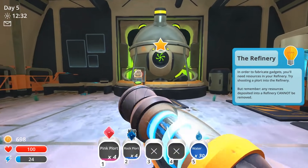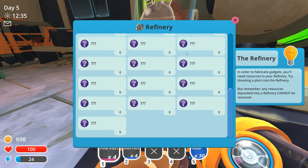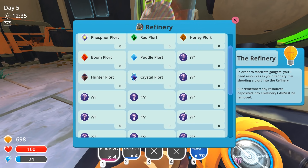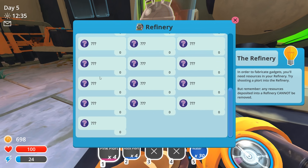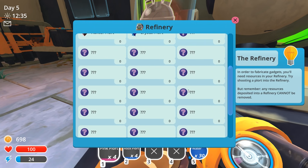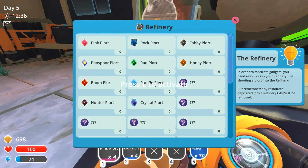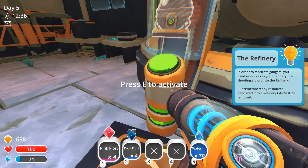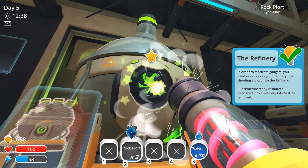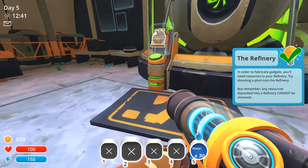I'm going to click on this first before I put anything in it. You see we have zero of everything — there's a whole bunch of stuff that's a mystery to us because we haven't found those items yet. You'll see that all the plorts we have come across so far are in here. If I go ahead and fire these suckers in there and check it again — boom, four pink plorts, four rock plorts. Pretty straightforward, right?